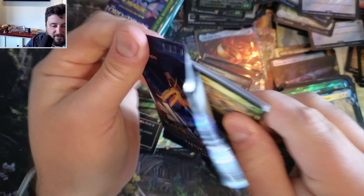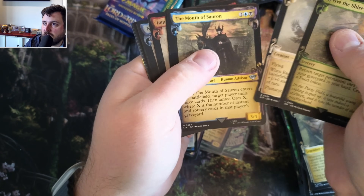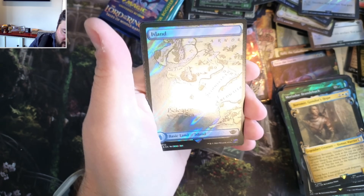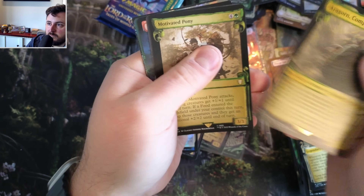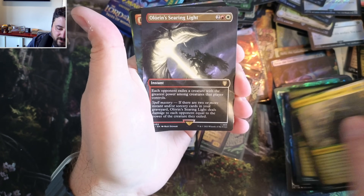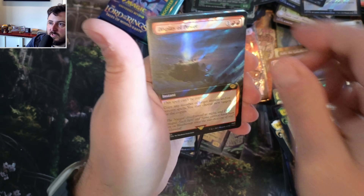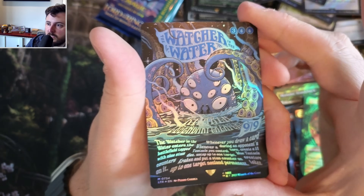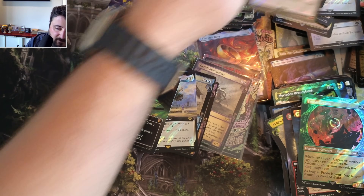Do I see that thing going for like $50? Probably not, to be honest, but I've been wrong before. Revive, Eagles, The Mouth, Butterbree, Watcher, Stew, The Rosy, another company, Motivated Pony, Search Light, Searing Light, Display of Power, another Frodo. The Watcher in the Water - foil! Very nice. We'll sleeve you up.